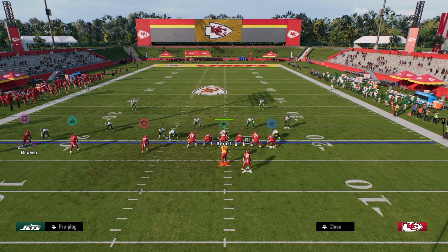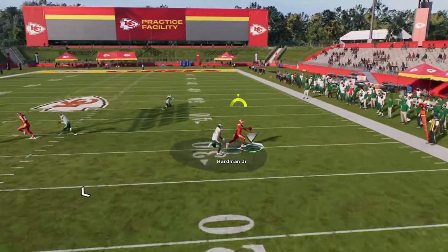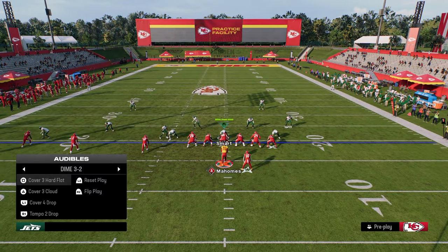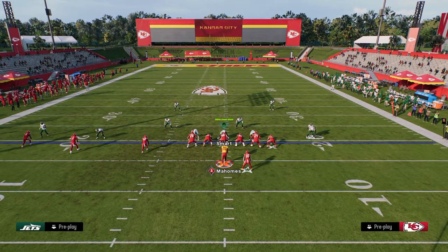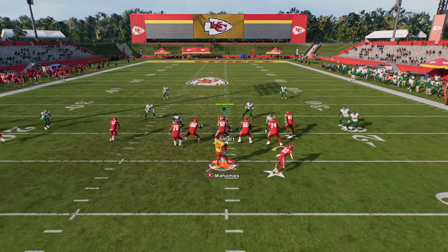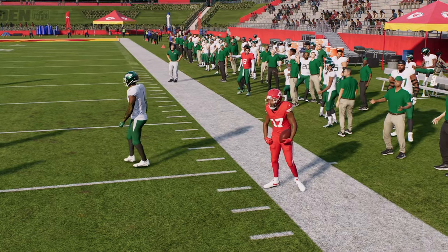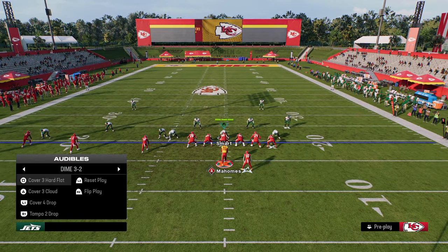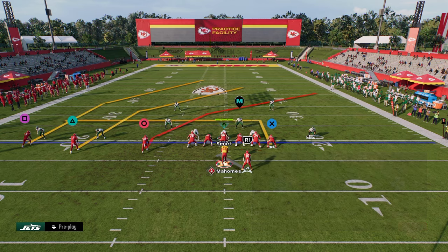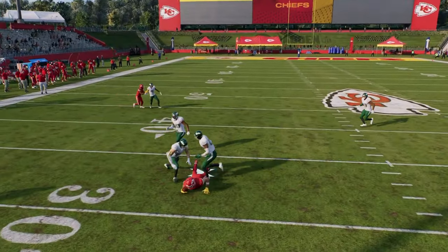The beauty of this play in particular is that we also have a good high-low read on the right and a good high-low read on the left — between the slant and the flat, and the dig and the flat on the backside. So if they run zone coverage, like a cover four, and we guess wrong, we can look to this play. It creates a high-low on both sidelines. The slant route can actually be thrown on the right side if they don't have a cloud flat, and the tight end route at 15 yards depth gets into a unique position as well.